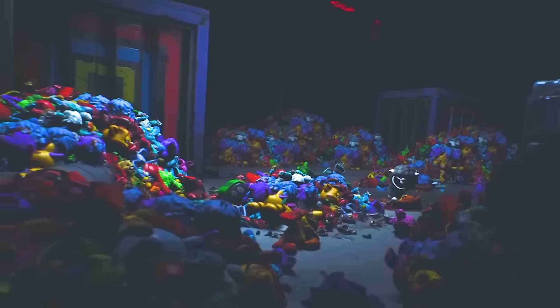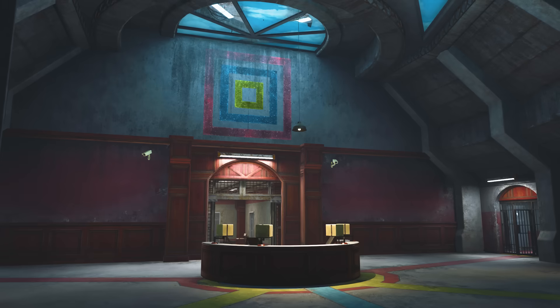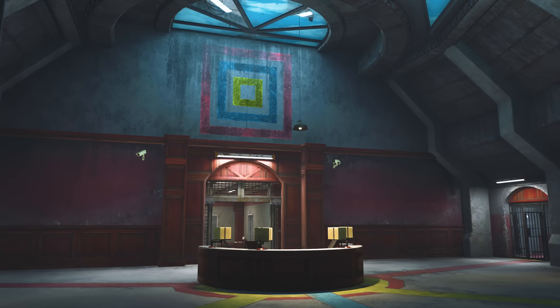More interestingly, there is this massive box with red, blue, and yellow squares on it, and another one even further back. This isn't the only time we have seen this symbol. In one of these Steam store page photos, there is a shot with the same square symbol on the wall, and the same corresponding colors on the floor.